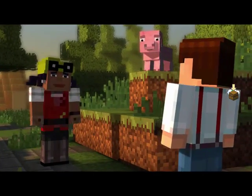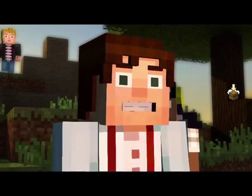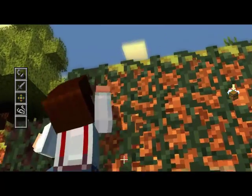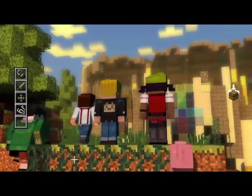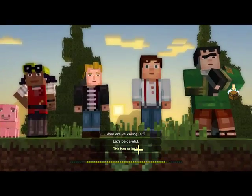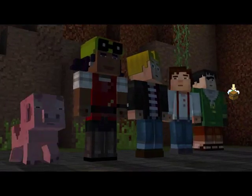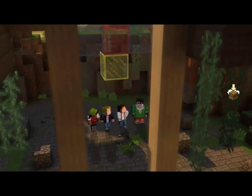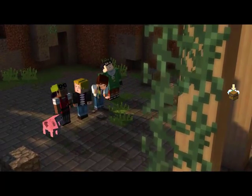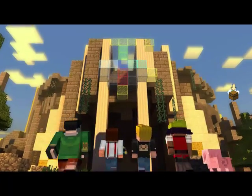What the heck — hey, there's something over that way. What is it, some kind of building I think? Let's get a closer look. This has to be the place. What is this place? It's the temple of the Order of the Stone. Lucas, are you sure? He's right, look. Holy crap, do you think they're in there? Let's go in and find out.